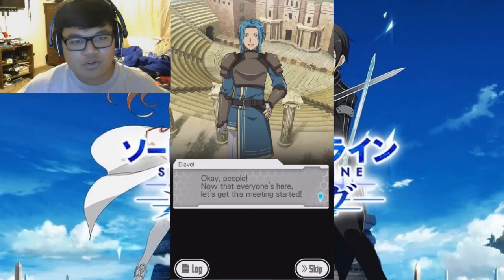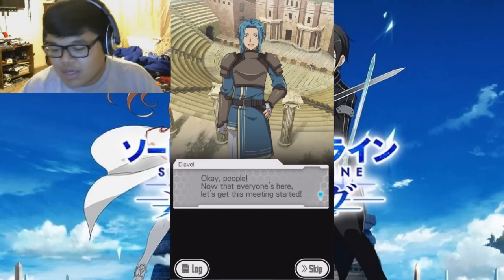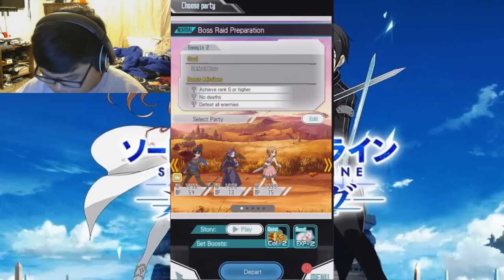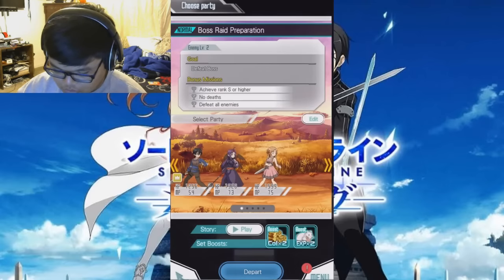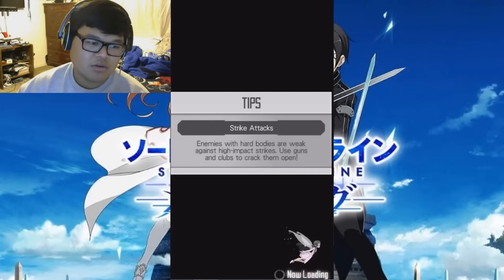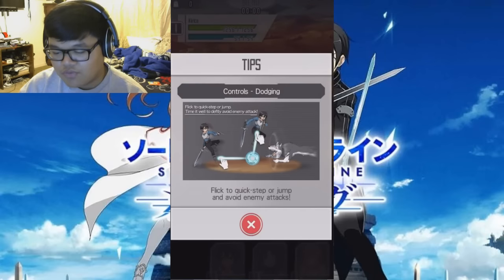Hopefully you guys will enjoy this type of thing and you can play and have fun like I am — I'm actually enjoying this. Alright, boss raid preparations. So we can play the story, or let's just depart. In order to play, you pretty much swipe to move and you tap on the enemies to fight. That's pretty cool.